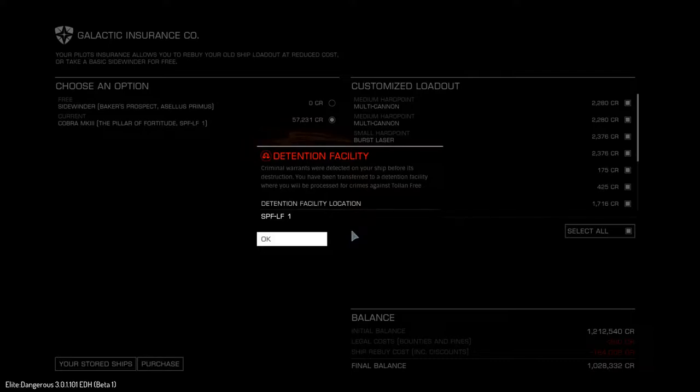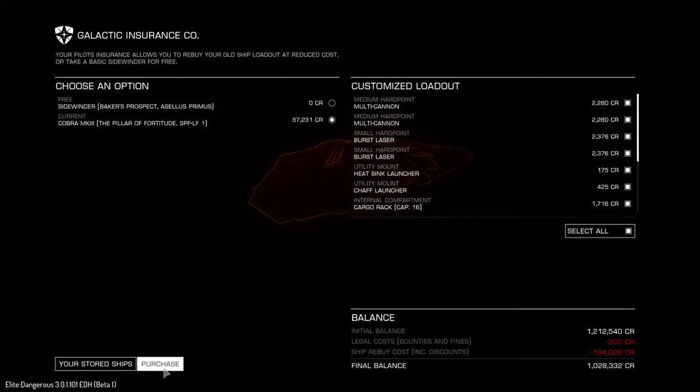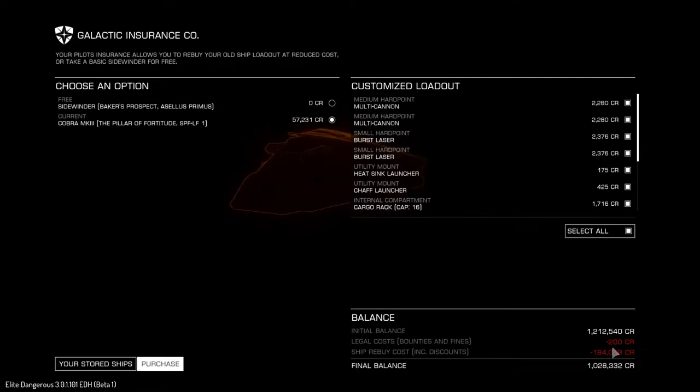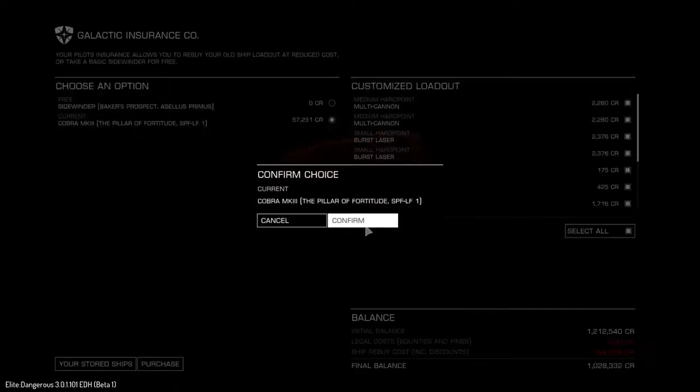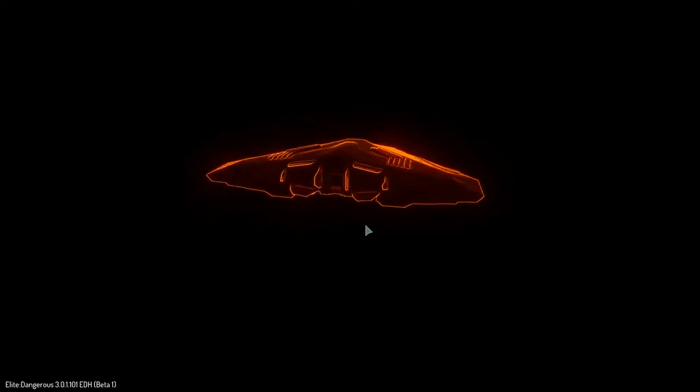I am in a detention facility, SPFLF1. Pillar of Fortitude for $57k out of the $1.2 million I've got. Or I could go back to Ilias Primus. I've got a legal cost of $200 and a ship rebuy of $184k. Awesome. Well, let's go to the detention facility — check out this little aspect of crime and punishment.